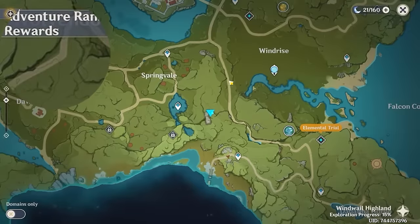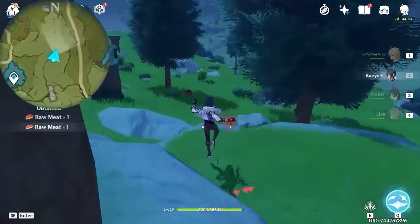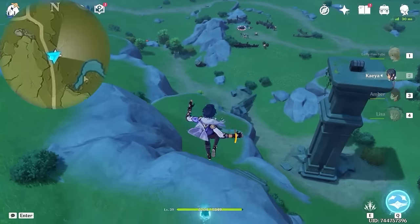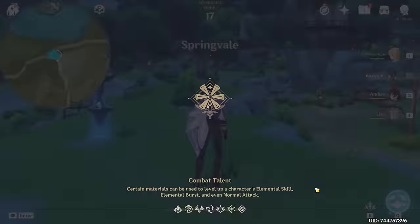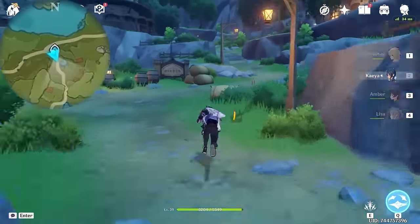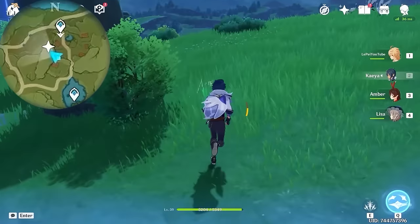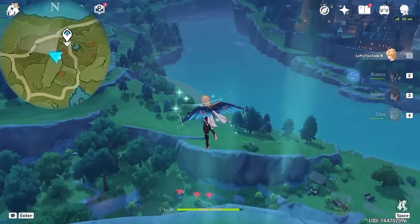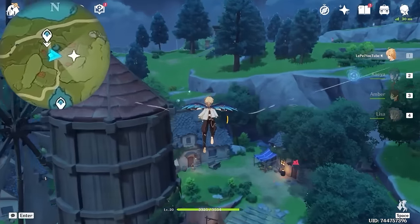And you can see this one near the edge. After that, we are heading towards this position, and you can see it here, so glide over. Now teleport here and then teleport to this waypoint. And this one is up on this hill. So let's find a place to climb up. Here, take an Anemo Granite and change to your Traveler and use the E-skill. After that, let's fly to this position, and this one is near the roof.